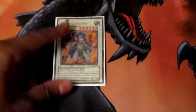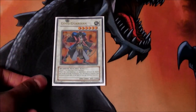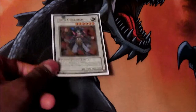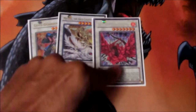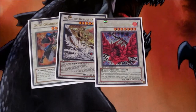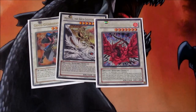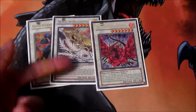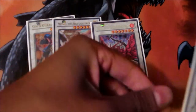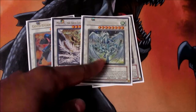Now onto the synchros, starting with level sixes: one Goyo Guardian — really helpful during the battle phase, and as a 2800 beat stick even better. You can easily make this card with Lyla and Plaguespreader. For level sevens: one Michael — really helpful for replenishing life points if it gets destroyed, and you can easily bring him back with Red Eyes. One Black Rose Dragon — really explosive with Light Pulsar's effect, you can nuke their field, get some dragons on board, and go for game. One Stardust Dragon because he prevents destruction.